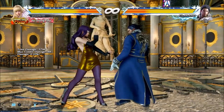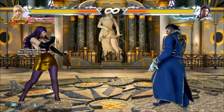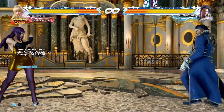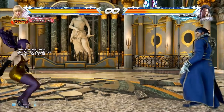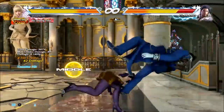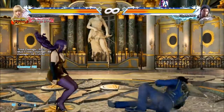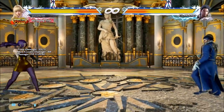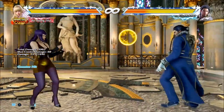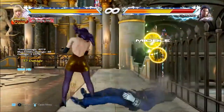Our next counter-hit launcher is 15 frames startup and minus 12 on block. You'll probably see this move a lot at the start of matches — someone will jump straight up and do an up-fall kick. Usually people come in for a hit, but because it goes straight up and doesn't go forward, that kick will often catch people. You can do anything from it. You can also do up-back-fall, which does the same thing but backwards — to keep them out. But that doesn't launch, it just hits. If you do the up-fall and it counter-hits, you'll get a combo from that.